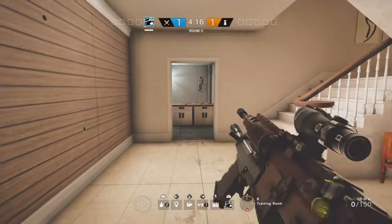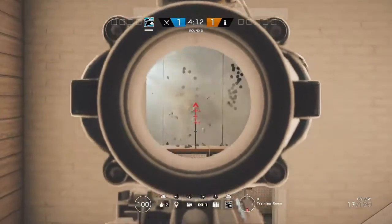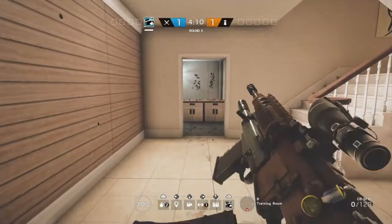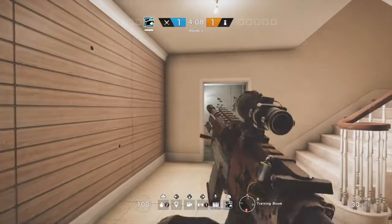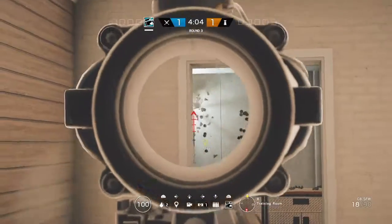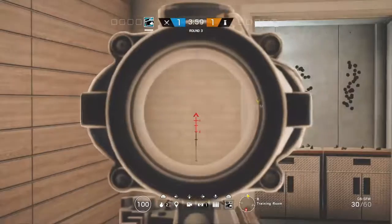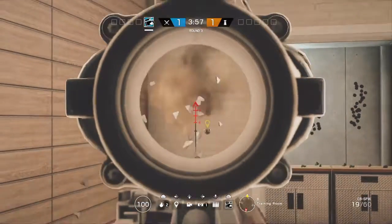Now I'm going to go over the recoil test. I've taken four different guns - two attackers, two defenders: the AUG, the C8, the 416, and the MP7. You'll see the screenshots coming up after this Buck test here. I've used the compensator and the suppressor, and you'll see the difference.